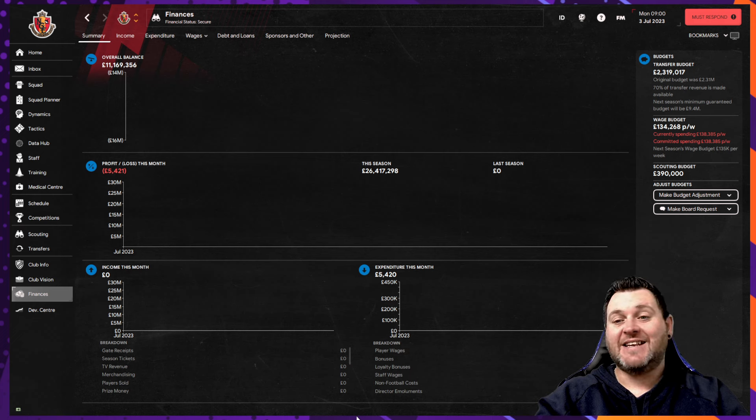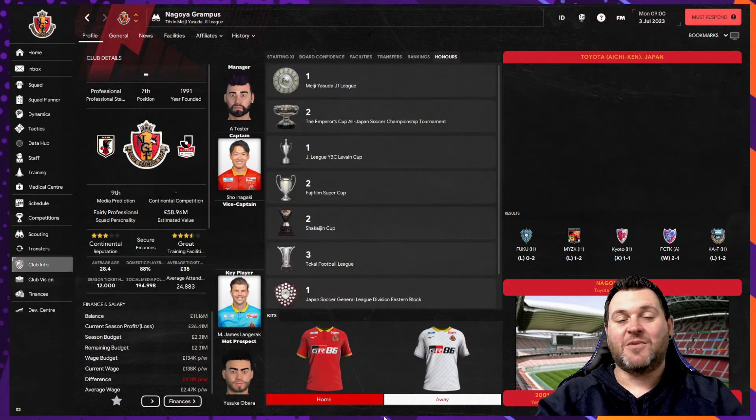In terms of finances you're going to begin with £2.3 million in the bank, but you will be overspent on your wage budget which is standing at £134,000 available but spending £138,000. So the first thing to do might be to get some of those high earners off the wage budget, but in the long term, if you can add the right players, can you build on their success? They've only won one J-League — there is a trophy cabinet waiting to be filled.